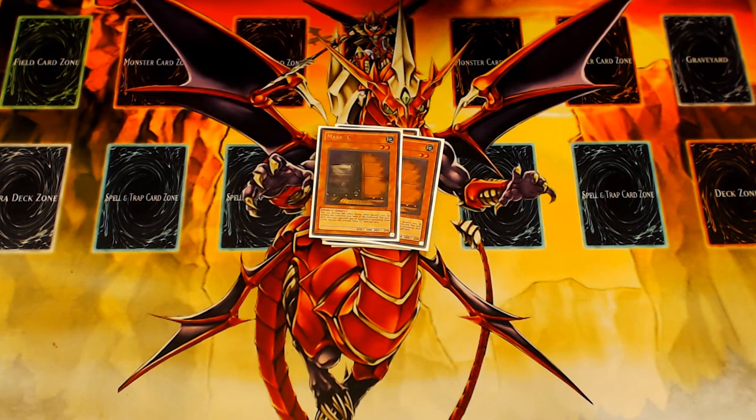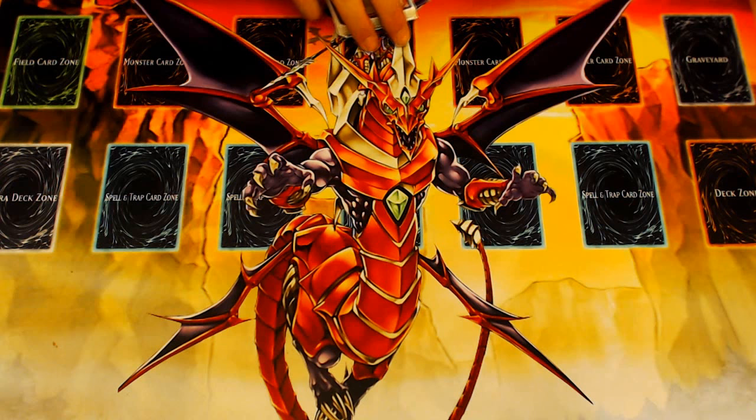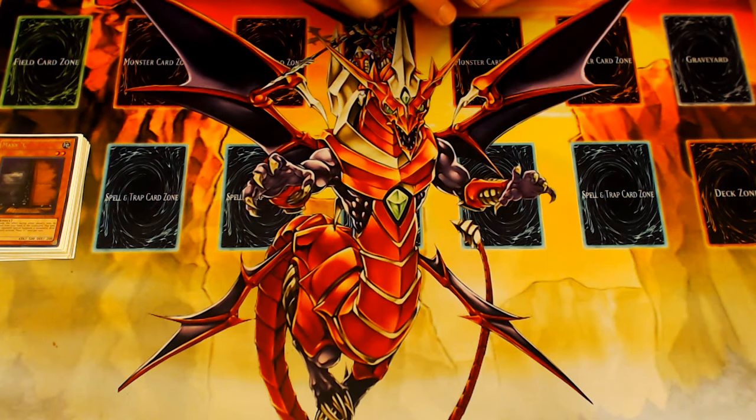The last two monsters in the deck are some defensive cards in the form of 2 Maxx C, because when I don't go first I'd like to draw those cards.